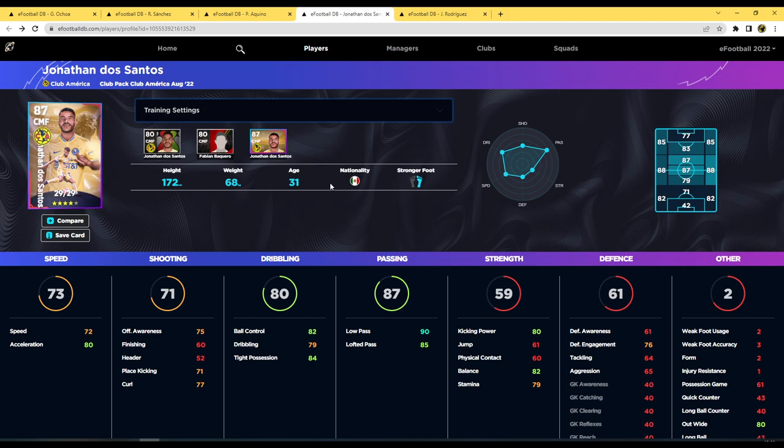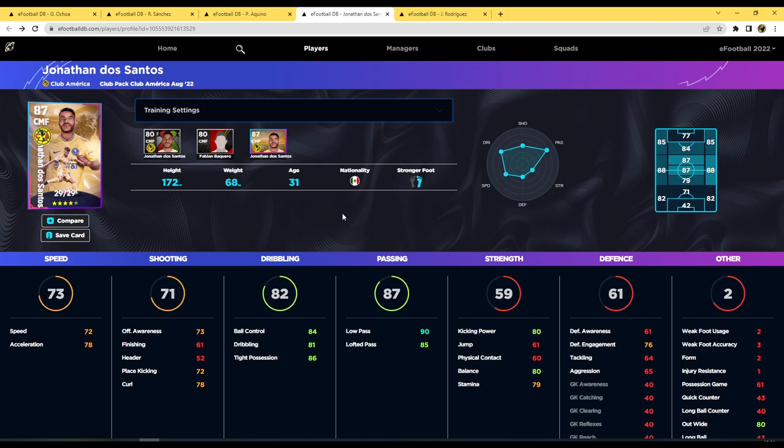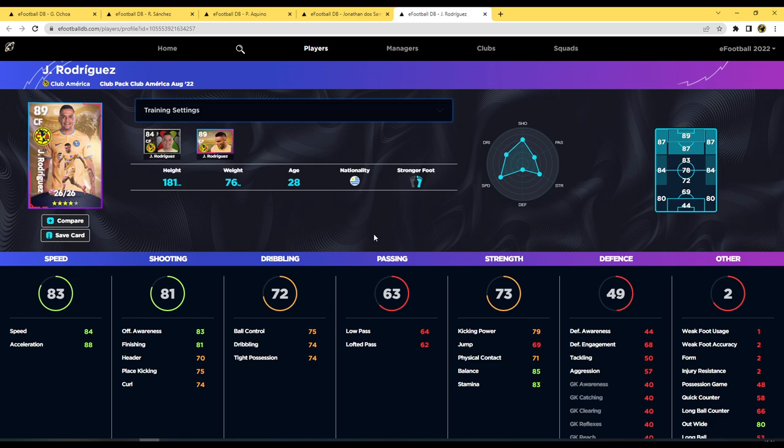Jonathan De Santos comes up next — fully maxed he's got 90 low pass and 80 acceleration. Regarding acceleration, a gap of four or five between speed and acceleration gives a small boost; if you've got 90 in both you don't need to worry. I usually try to complement what players already have rather than forcing progression. De Santos is a ball-playing center midfielder — not a defensive tackler — and that's how you should build him.